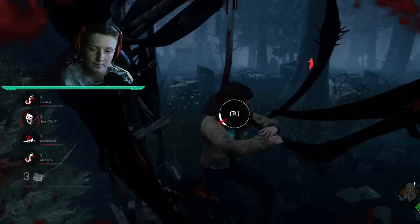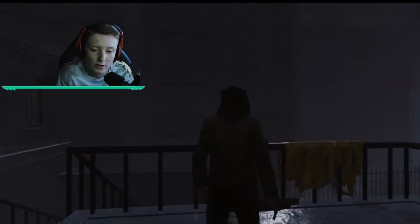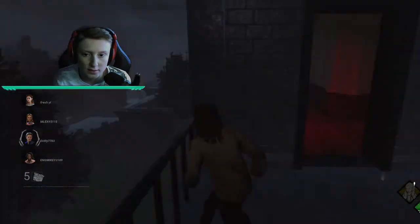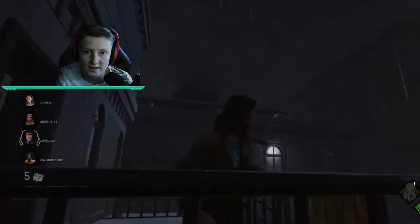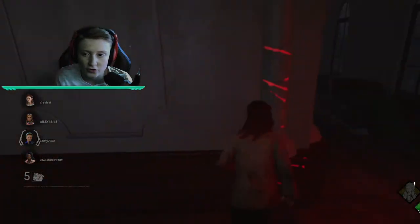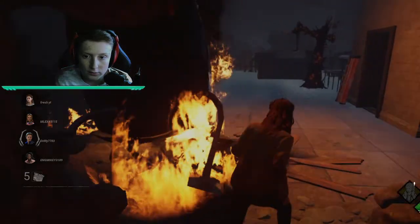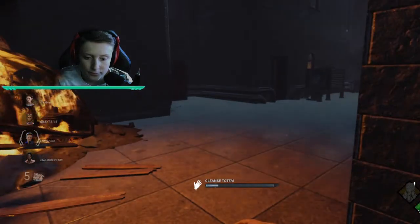Okay guys, we are in the next game now and we're at the Raccoon City Police Station map. I don't normally play too much on this map — you don't get it that often. We spawn with no one once again which is fine. Oh, it's a Nurse — I thought it was a Nurse and it is.